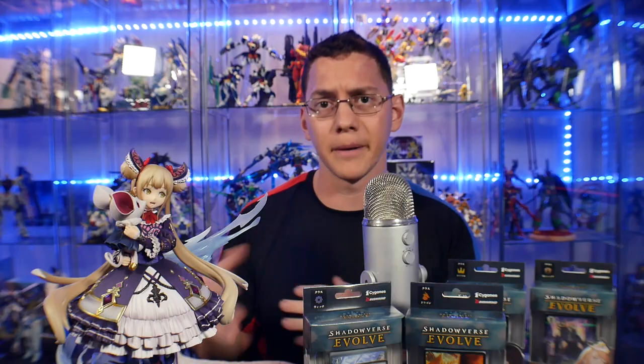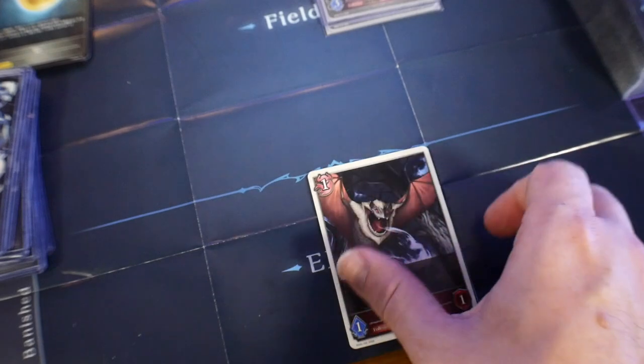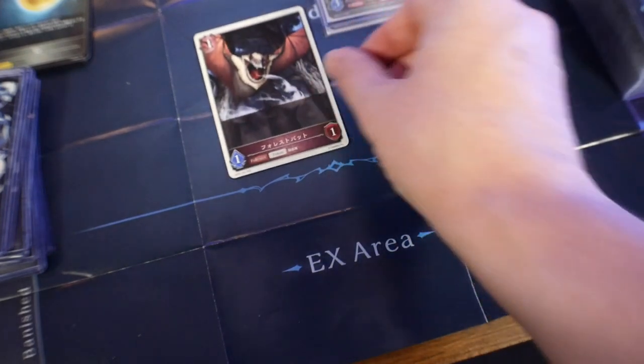There are automatic, activated, and continuous effect types overall. The EX area functions as a second hand for tokens — for example, a bat placed there can be paid for to enter play, but it still has summoning sickness regardless of how long it sat in the EX area. The benefit is that tokens there are unaffected by effects targeting the main play area, making it a useful backup.